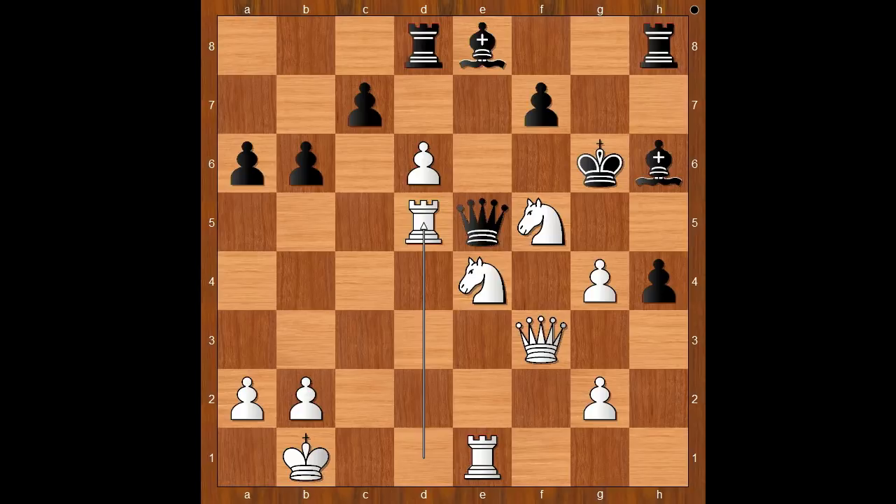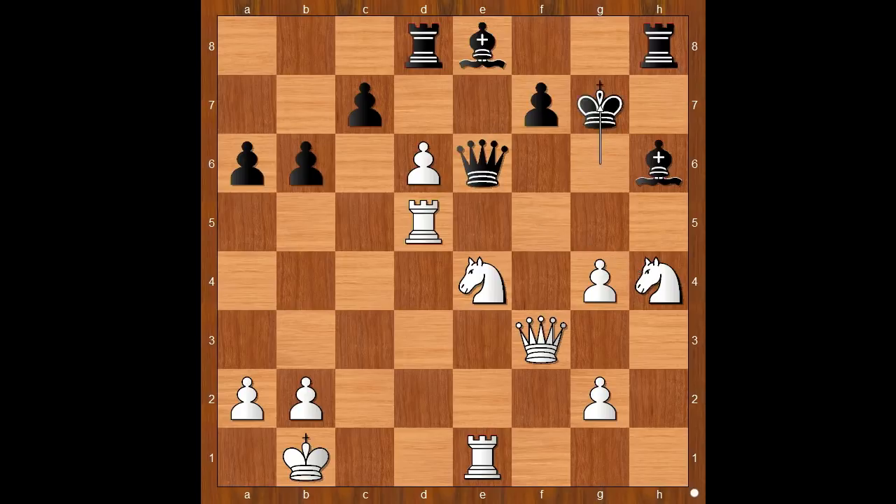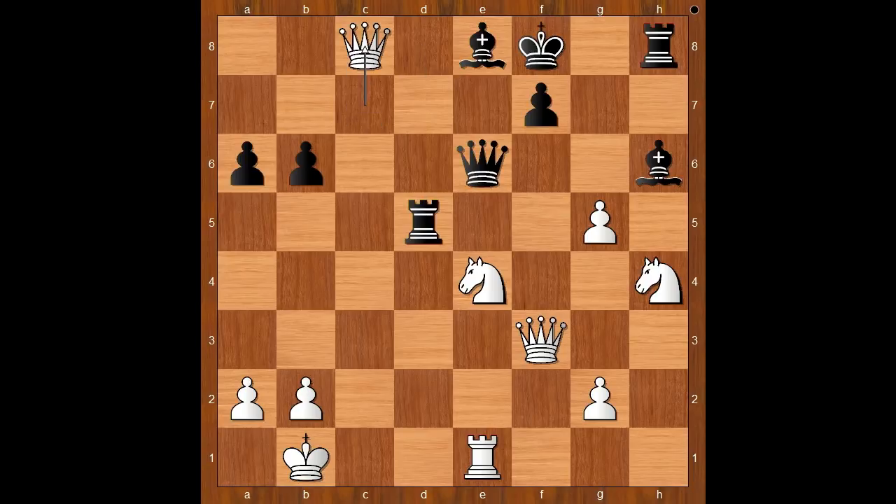Queen to e6. If queen takes on d5, then knight to e7 check, winning the queen. So we have queen to e6. Knight takes on h4 check, king to g7, g5, king to f8. Here I got confused with too many choices — should I take the bishop, play g6, or rook to f5? Rook to f5 is not a bad move. I played d takes on c7, rook takes rook, pawn is pushed and promoted to queen.